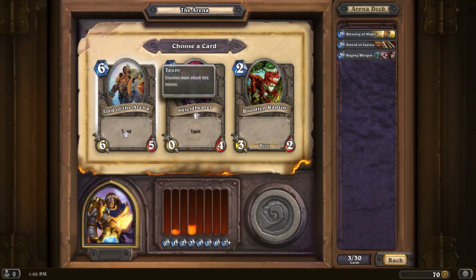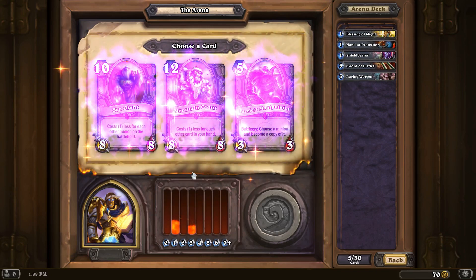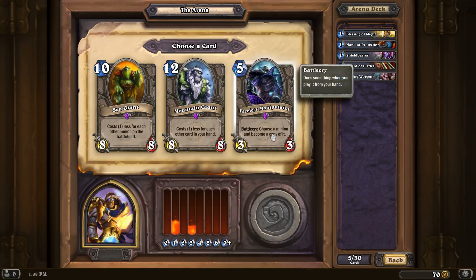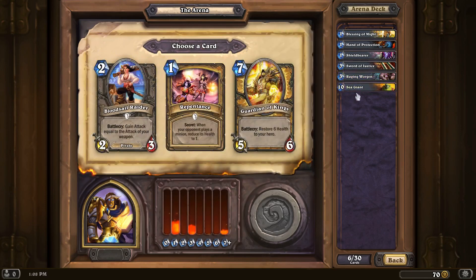A little bit of low-level taunt could be good, especially because they'll come out as 1-5 units. Battlecry, give a minion plus 2. I want to play like a Divine Shield type strategy if possible. Another epic! Cost 1 less for each other card in your hand — has a base cost of 12, so if you have 7 cards it's pretty inexpensive. Cost 1 less for each minion on the battlefield — that one I like because I can throw out lots of minions. I'm going to go with the Sea Giant. I like the Sea Giant — it's going to work really well in a Paladin deck.